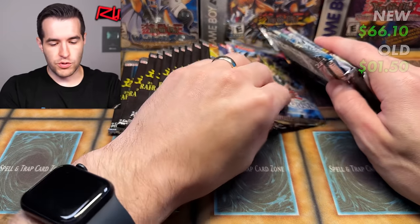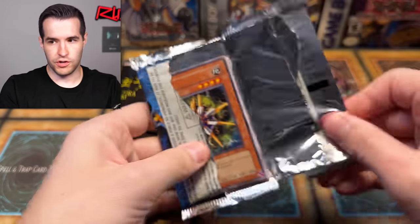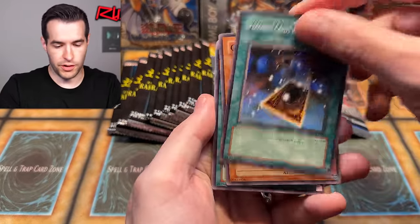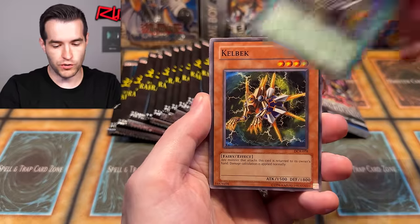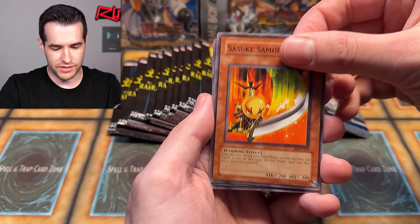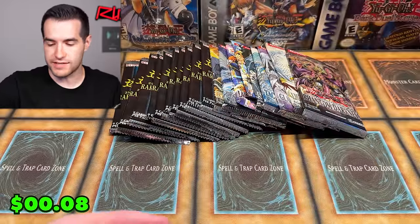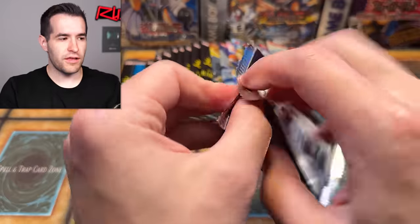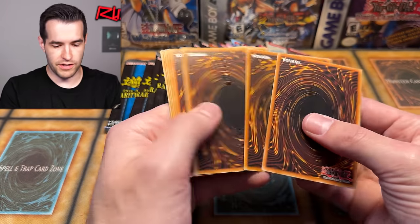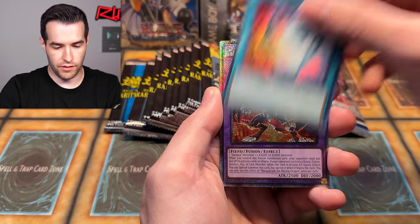Let's go Dark Crisis — the darkest of crisis. Can we pull Exodia Necros? Three from the back. We have Precious Cards from Beyond, Goblin Agree, Arch Fiend's Oath, Kelback, Battle Scarab, Different Dimension Gate, Battle Football — not football season, get that out of here. The score right now is probably pretty brutal. Old packs don't hold their value very well in terms of pulling cards unless you pull the big ones that are gradable.